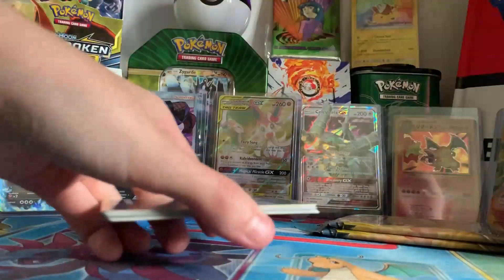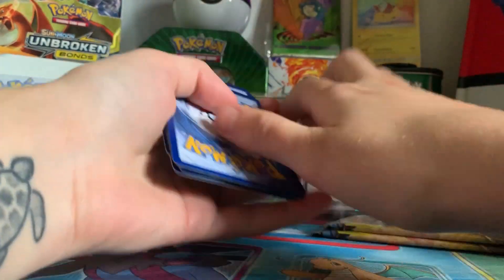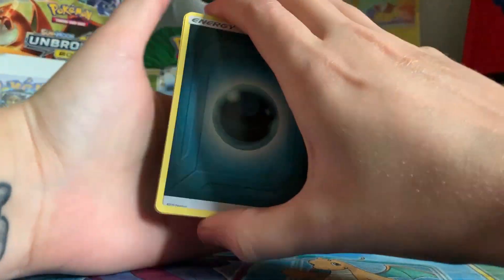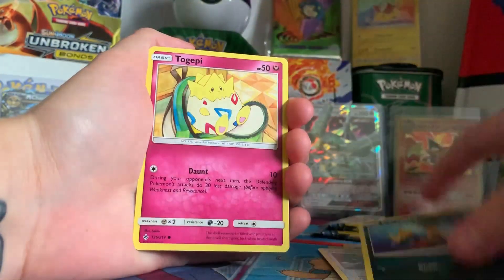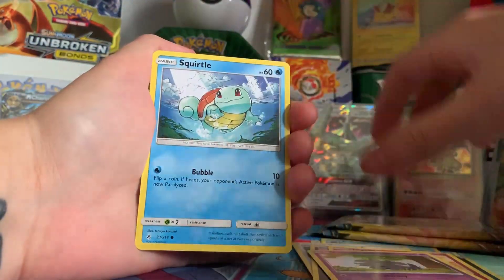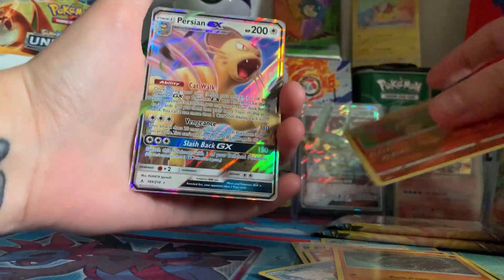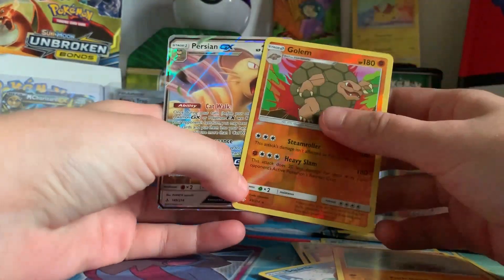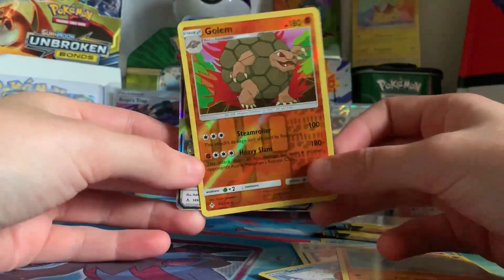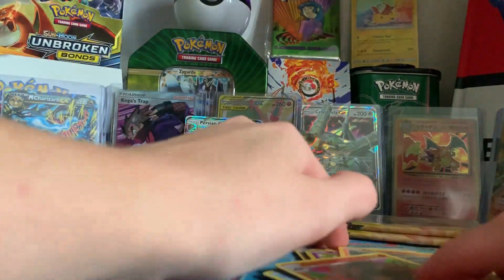Nothing in this part yet, which is not very good. But again, it means that the rest of the pack should have good things — unless it's just a really bad box, and that's not what we want. Ruihorn, Golem, Reverse Rare again, and a Persian GX. We got an Axel, and another Reverse Rare — this is actually kind of creepy how many Reverse Rares we're getting.